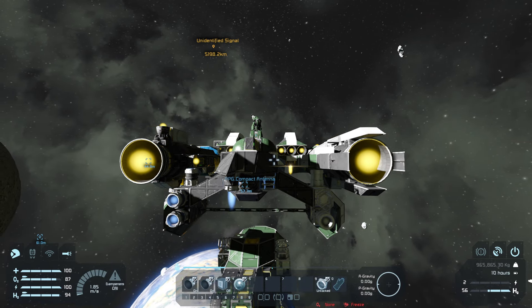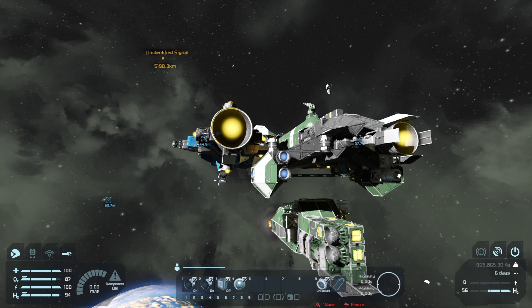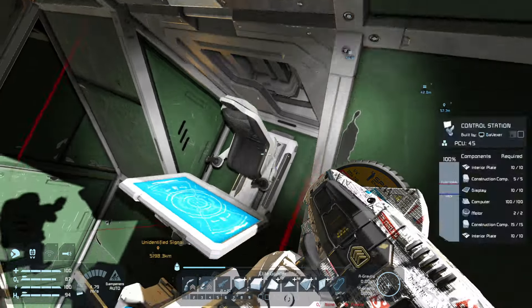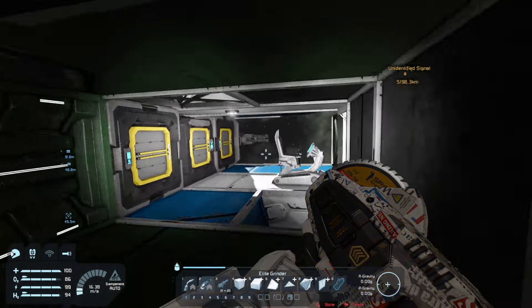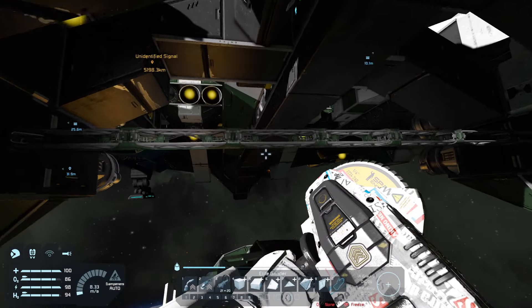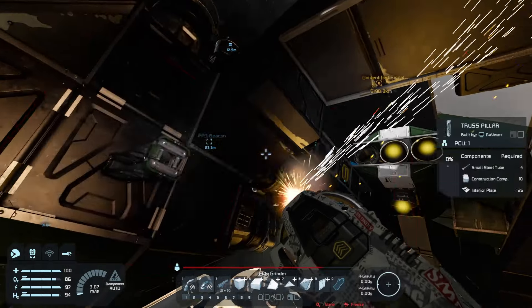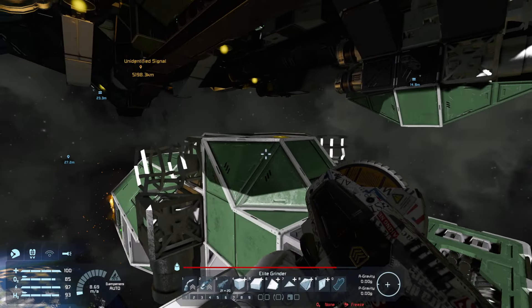Yeah, definitely get rid of the truss. I don't know exactly how I want to put this, but I think the back end will be on the lower portion of the respawn ship. We need more merge blocks here but we're going to get rid of the truss first. All straight lines, but that should be fine.